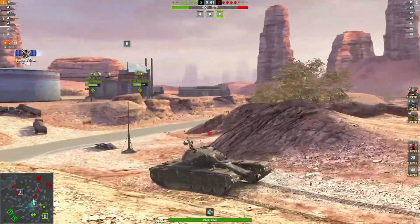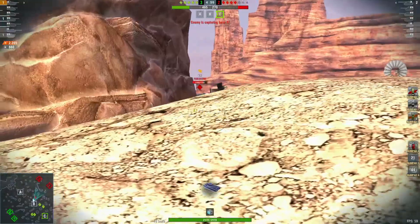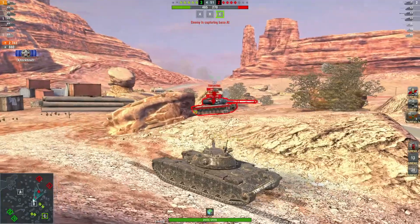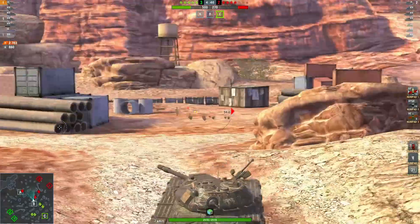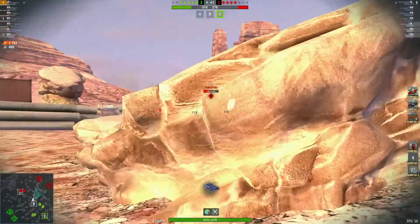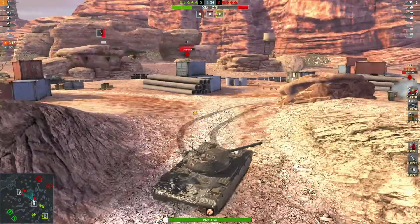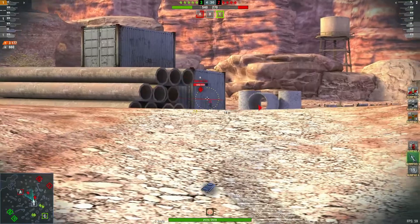Oh, nice max roll - 1824 damage! Nice, enjoying this - 2265 damage, 660 blocked, one kill. Got three replays for you today, I hope you enjoy it. Nice shot into the T34 - not a very situationally aware sort of person. Yeah, he's gonna push around - turn back around, look over there, you can get another one, just one into the turret. 3177 damage, 660 blocked with a kill.